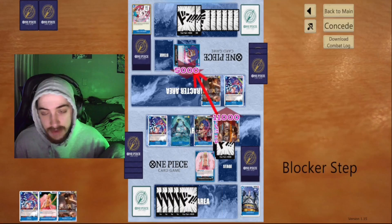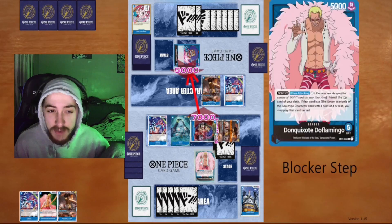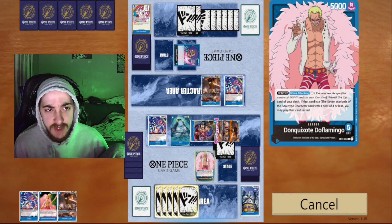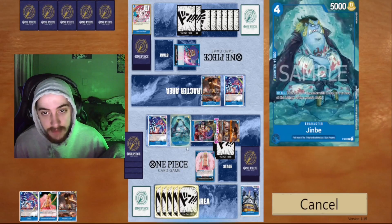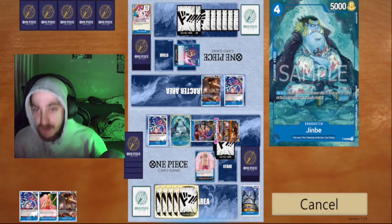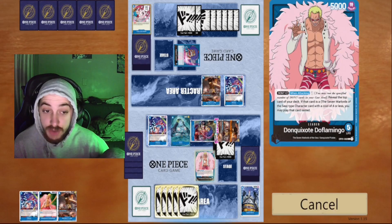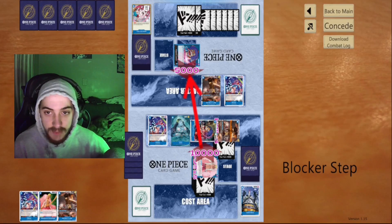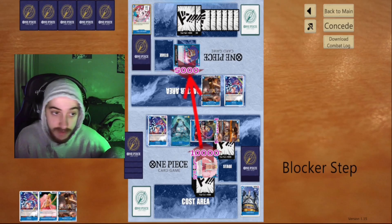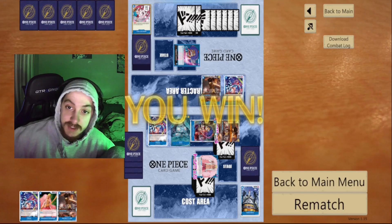We attach four to Luffy because he won't be able to combo out unless he draws a 2k off the top. He takes it anyway. Then we swing a raw seven and he takes it. We attach everything and swing, debating the best target — I put it on leader. If he combos out, we keep Jimbe up for more swings next turn, and we still have Luffy to bounce a blocker. Our opponent starts messaging in chat saying GGs, recognizing he's losing.